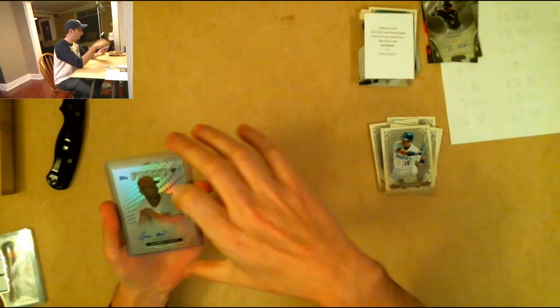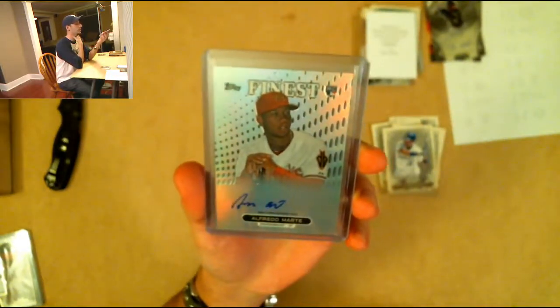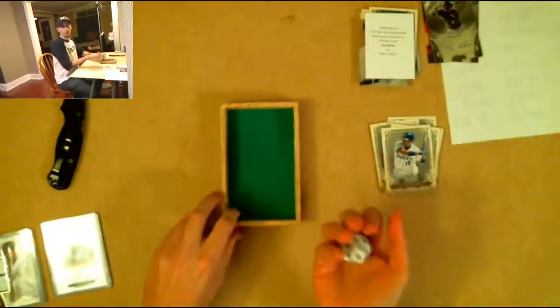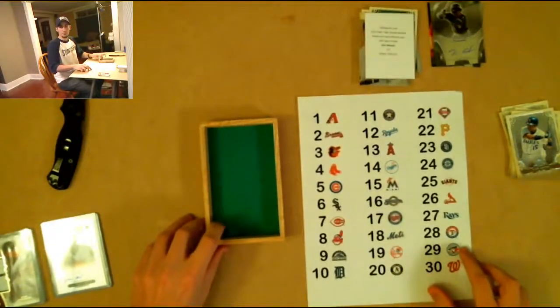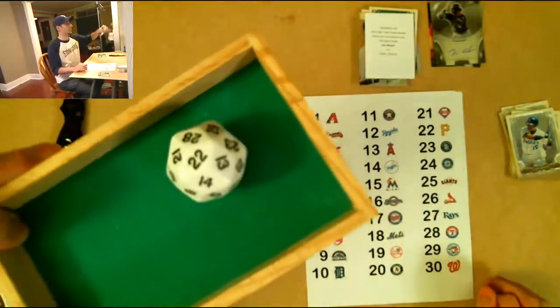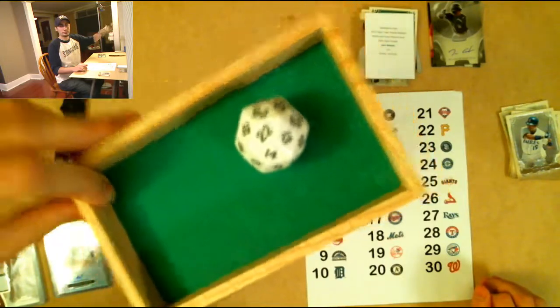We're going to do the second giveaway now. The winner will get their choice between — both from Topps Finest — Alfredo Marte rookie card auto, or Adeiny Hechavarria rookie card auto. Good luck. Roll is 22 — Pirates. Crazy Rojo, send us a message with your choice.